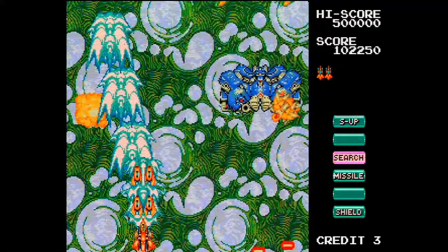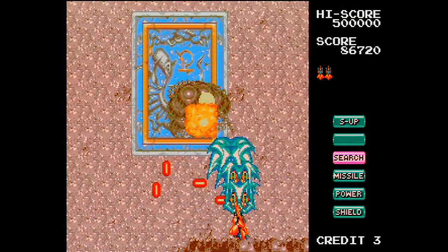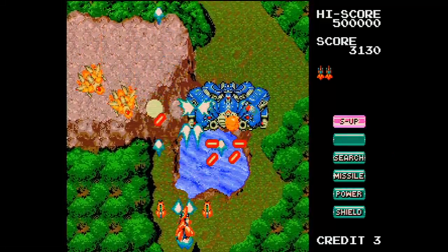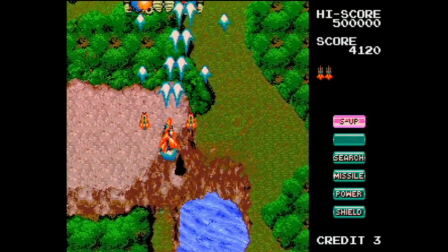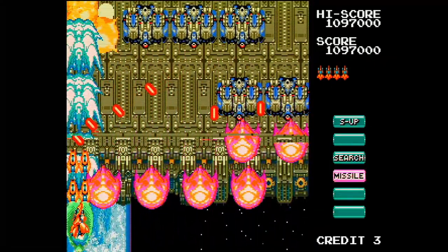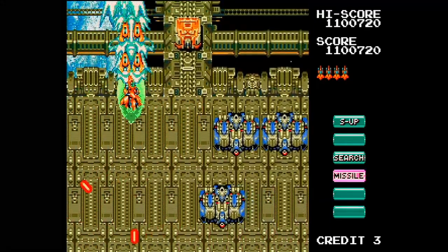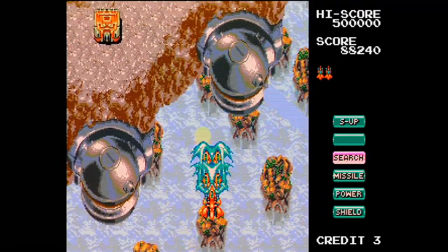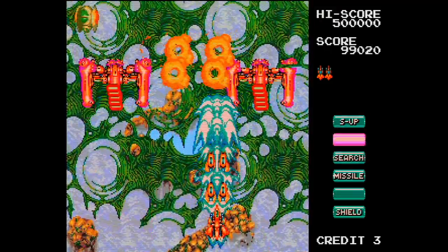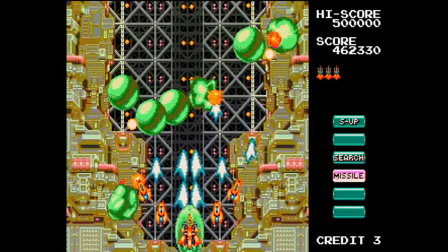Unlike the US version Grindstormer, V5 doesn't have any bombs and doesn't use straightforward weapon pickups. Instead, it opts for a more Gradius-like option system where each powerup moves your cursor to the next choice. You have three types of weapons, as well as speed up and a shield, which comes in really handy for some of the more brutal sections. The levels in this one are long, and if you die, it's back you go — no respawns, which is really tough for this style of game. Another great design choice is your options formation, which happens with momentum as you move rather than using a button to toggle.